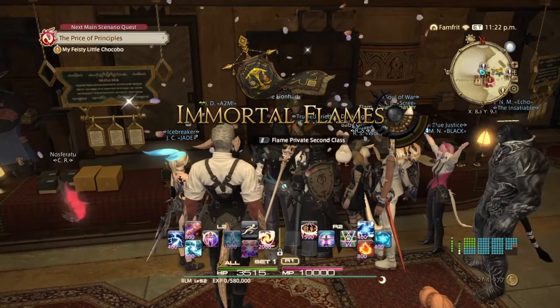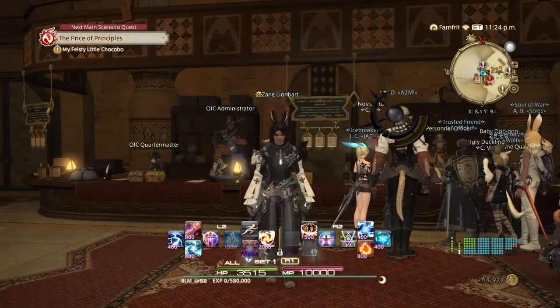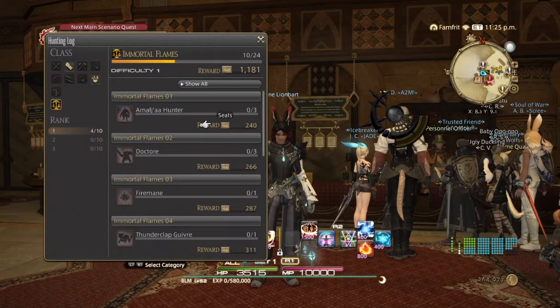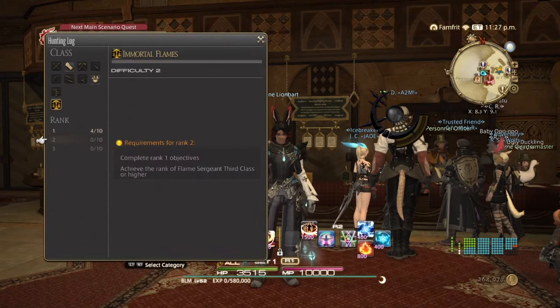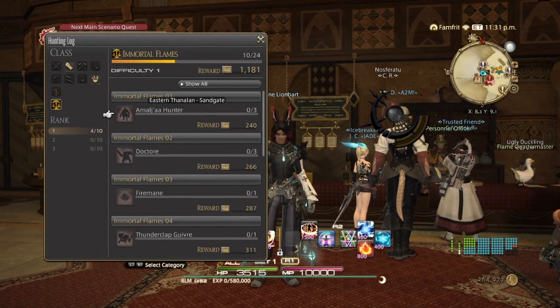I'm now Flame Private Second Class. When you join your Grand Company your hunting log is unlocked. You need to complete Book 1, and then at Sergeant Third Class rank you'll unlock Rank 2. Each mob you need to kill will show the zone and area where you can find them.